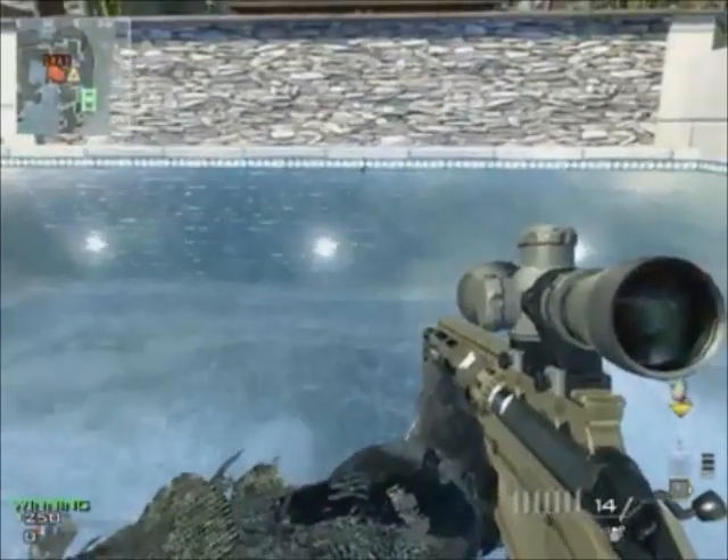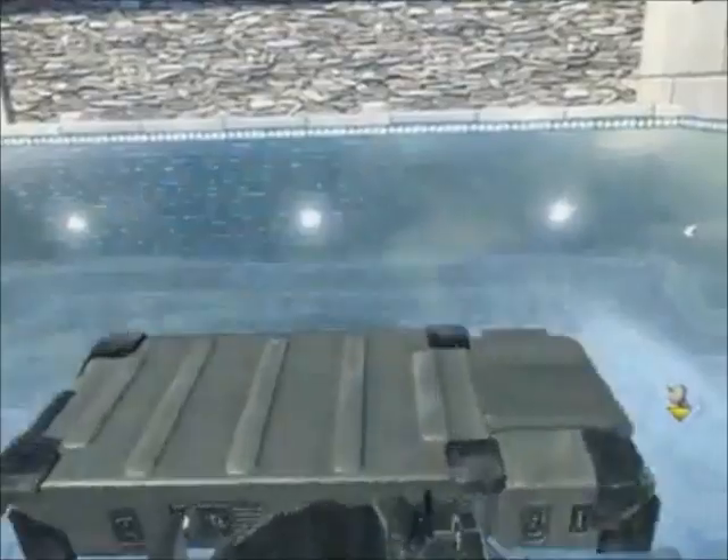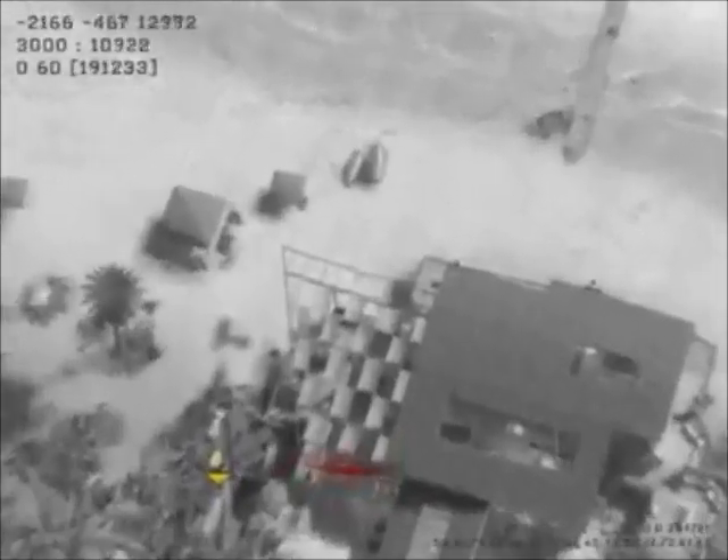What you need to do is go to the pool on Getaway. You have to go into your Predator Missile, and right before you go into it, right before it hits the black screen,